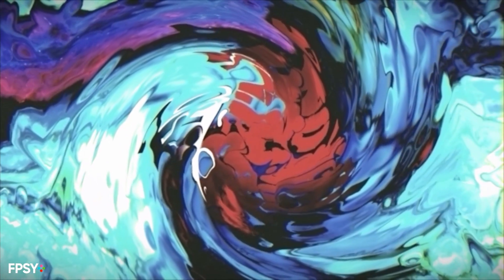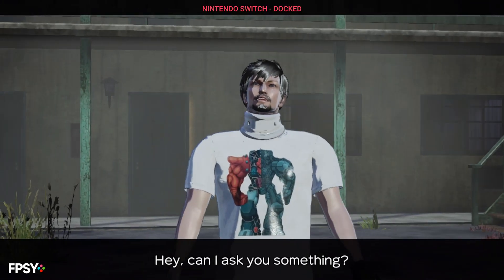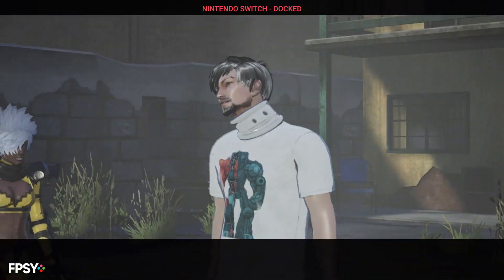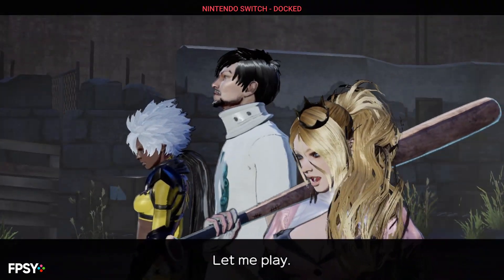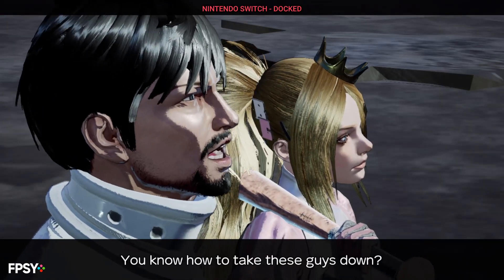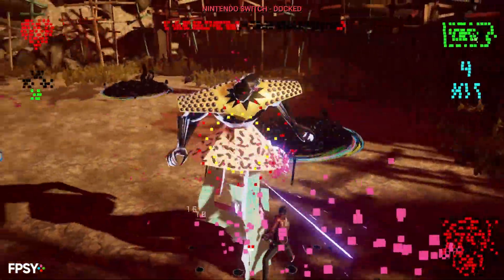Hello and welcome to another FPSC video. Today we're going to be looking at the just released No More Heroes 3 on Nintendo Switch. This is the latest and seemingly final game in the No More Heroes franchise, which originally launched on the Wii in 2007, and the second new entry on the Switch after 2019's Travis Strikes Again. Utilizing Unreal Engine 4, No More Heroes 3 is targeting an ambitious 60fps during gameplay.